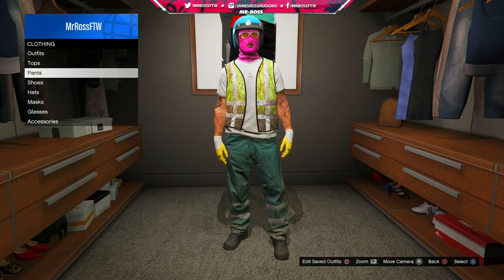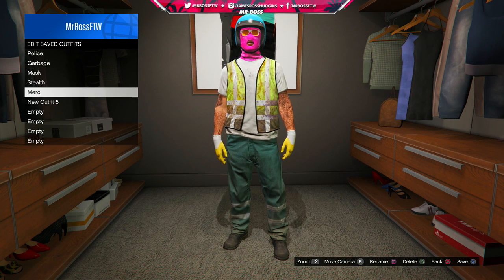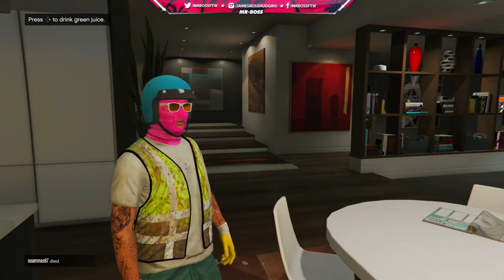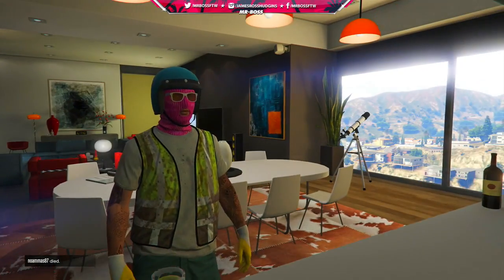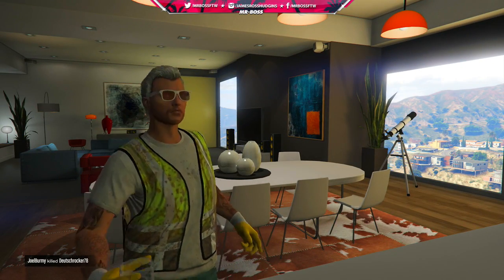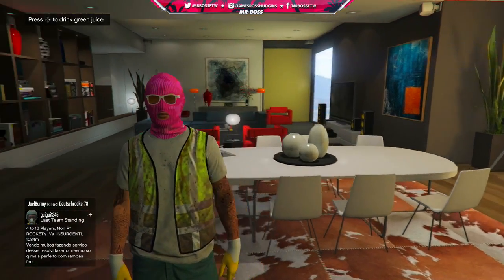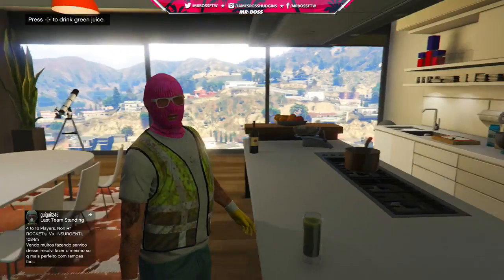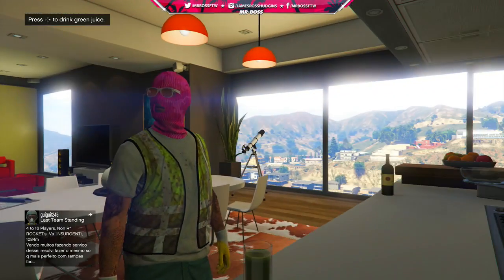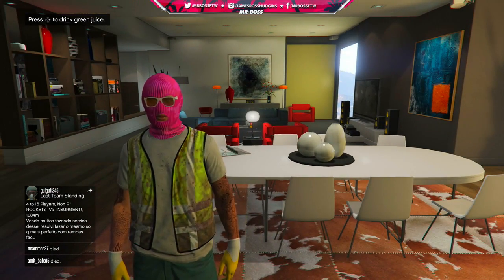I highly recommend you go save this outfit by going to the closet, because doing various things in-game will actually take away the combo on your head. For example, I wanted to drink some green juice — I had no clue this would happen — but when you drink the juice, you'll actually lose everything, and when you're done your character will come back minus the helmet. So that's actually a cool way to get just a mask and glasses, but it will totally remove the helmet. Please make sure you save your outfit, otherwise you'll have to do the entire thing over again.